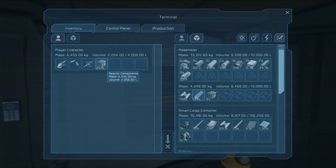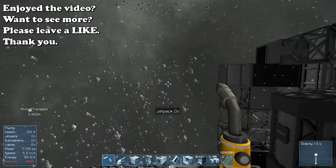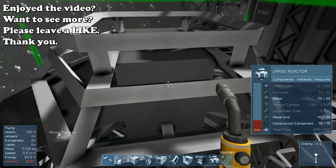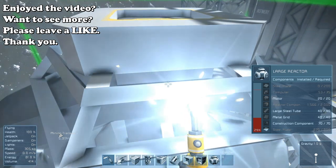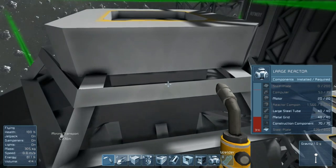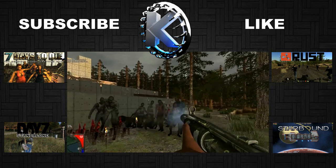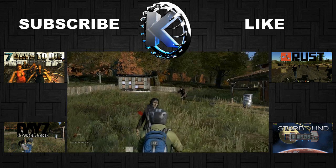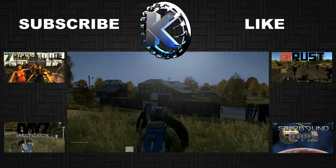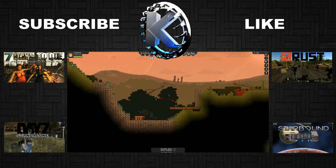You guys see what I'm doing here. I'm going to finish this reactor off-camera. I need more steel plates, computers, reactor components — well, I don't need large steel tubes anymore, it's just mainly reactor components and steel plates. So I'm going to finish this up in between videos, and that's going to do it for Episode 8. We'll see you next time for Episode 9. Until then, take it easy.